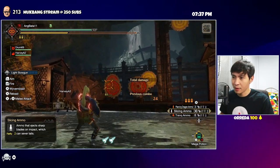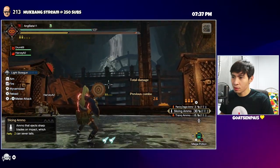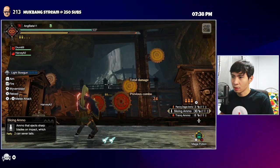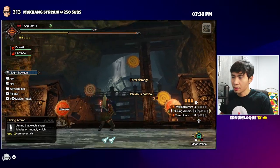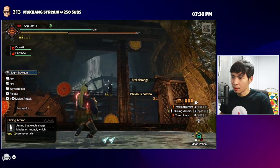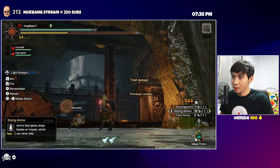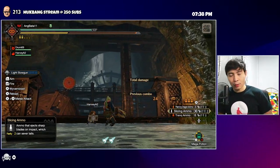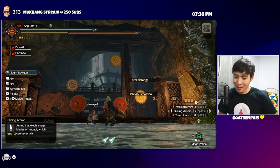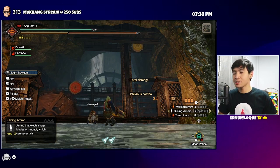You can also do circular motions — draw a circle on the lamp in the training area. Even my aim gets rusty sometimes. It wouldn't pass in a competitive FPS, but in Monster Hunter it works well enough.